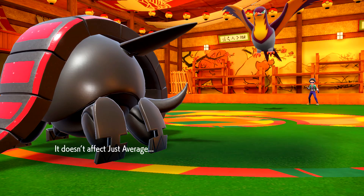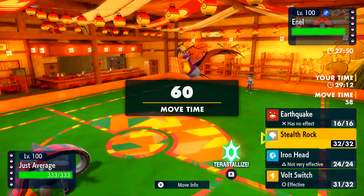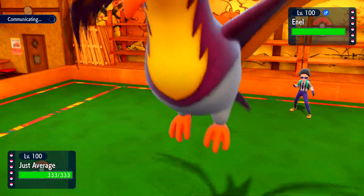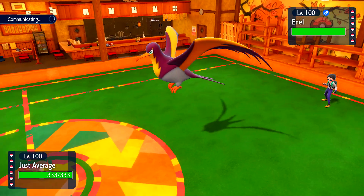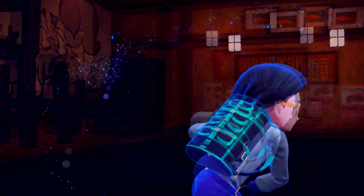He does go for the Thunderbolt, doesn't kill my Iron Treads obviously as I am immune. I'm just going to try and get my Rocks up — I have no other play to make. He's also revealed that he is not Choice on the Kilowattrel, so that's nice. We know he isn't a specific Kilowattrel and it means my Slowking actually does take one. He is going to Tera Ground here, which is unfortunate — I was hoping he wouldn't, but it is a very good bring into my team.